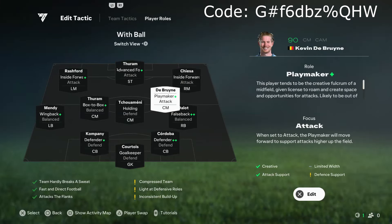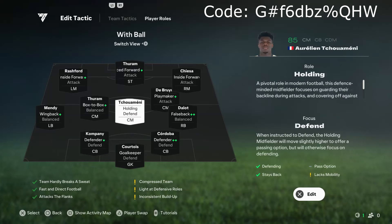For the right centre mid, we use an attacking centre mid. I use someone like Kevin De Bruyne — somebody that can really play that key pass and be a bit more creative — because this 451 doesn't strictly have a playmaker or a CAM. So we make a makeshift playmaker in this centre mid here and pop them on the playmaker role so they can do a bit of everything in attack. For the middle centre mid, I have a more defensive-minded player like Tchouameni on the holding role, just to lock down the middle of the pitch and help protect that back line.